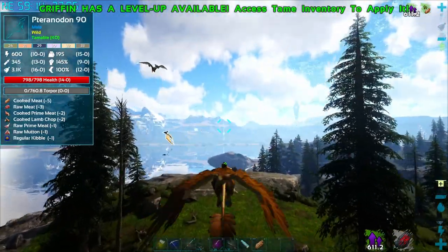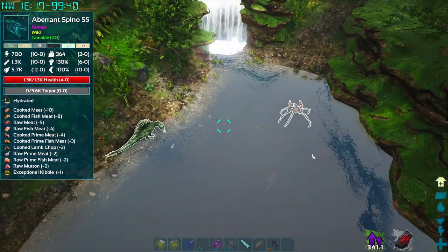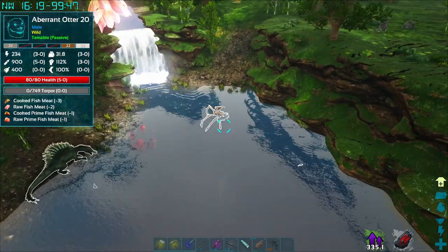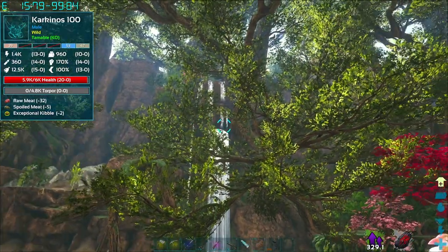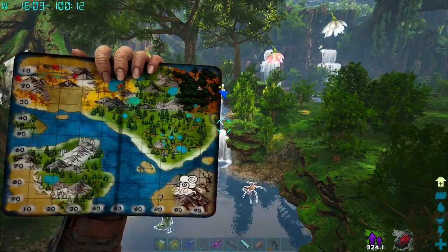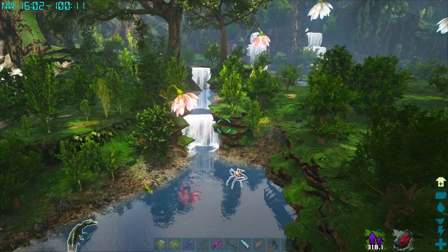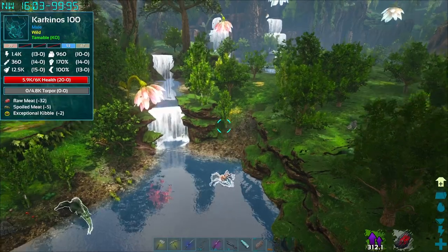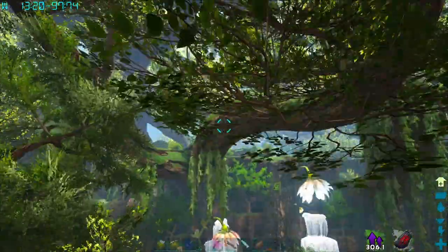Alright guys, welcome to the Aberrant zone. In here you will see there's a level 150 otter and a level 20 otter — this is roughly what it looks like, and the coordinates are on the top of the screen. You can't really see it on the map clearly. I'm actually flying right now because the griffin wasn't working here, so let me quickly try to show you the location.